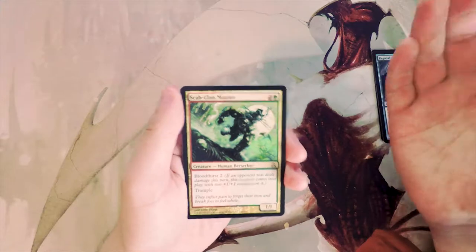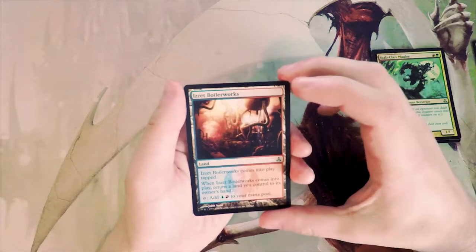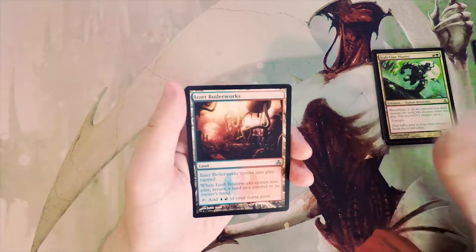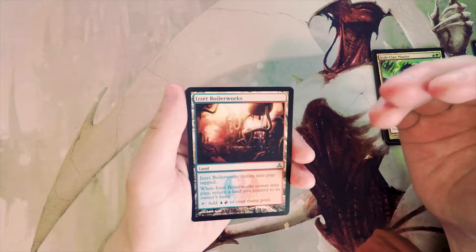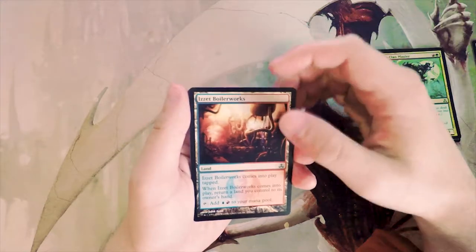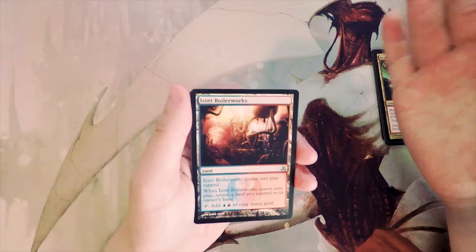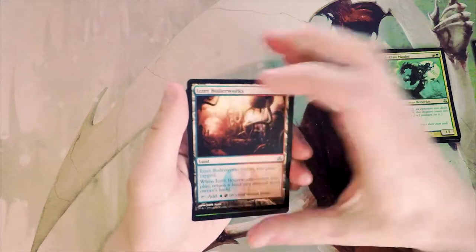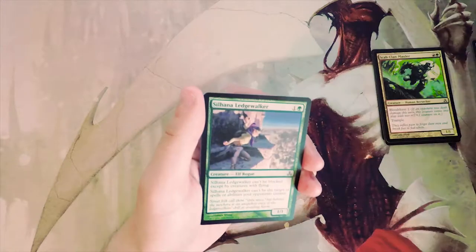Izzet Boilerworks — one of the bounce lands. It comes into play tapped and when it does you have to return a land you control to hand, but it taps for both blue and red. These bounce lands are fantastic — it's technically ramp and it's technically fixing. I like this a lot, though I don't think I'd first pick it because I'd really like to have some direction before committing to the land.